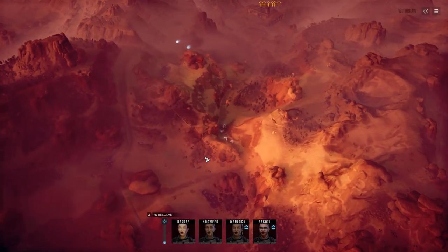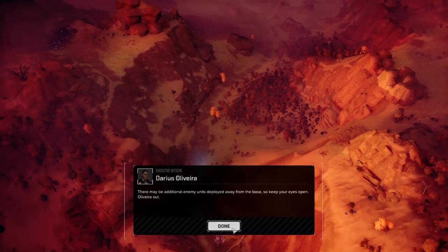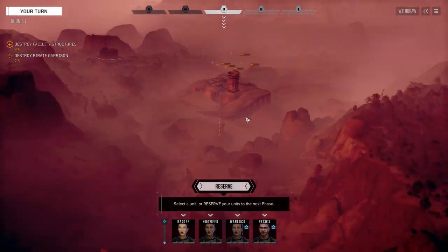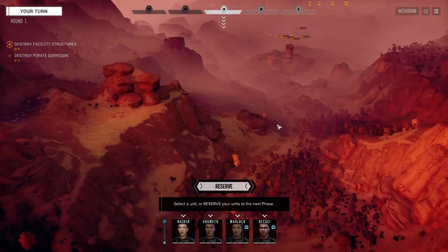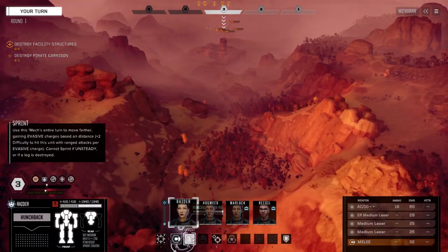Alright, here we go — enemy contact right away. I keep saying I hate this map but they certainly make the maps challenging. This one can be challenging because we've got at least three turrets that can lay suppressing fire down into the valley, so you have to be careful what you're doing. We've got radar up front so let's move her in first.